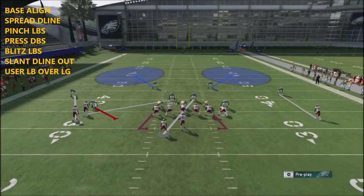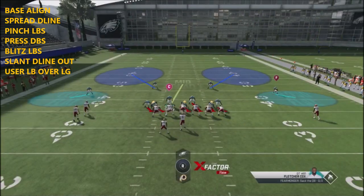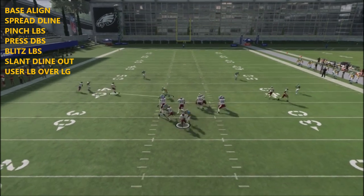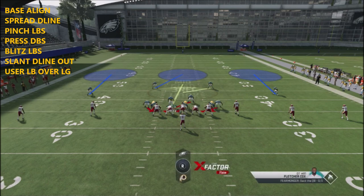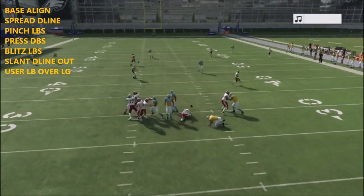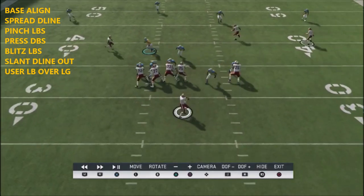You can use this with any other coverage. With a cover two shell, I can take away those sidelines. You've also got a cover three shell option, so if he's throwing over the middle, that defensive back is going to come down into a hook zone.